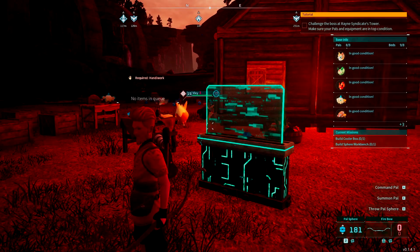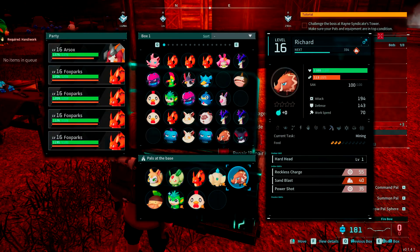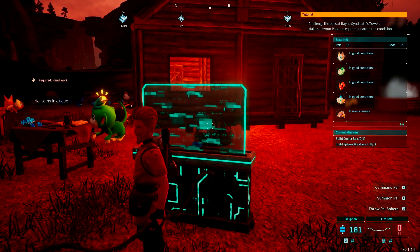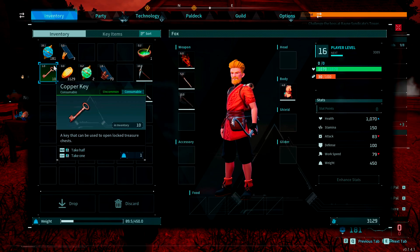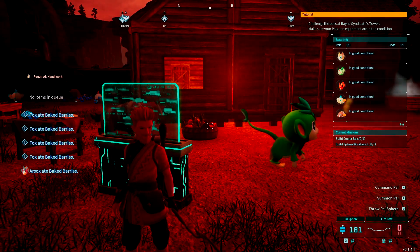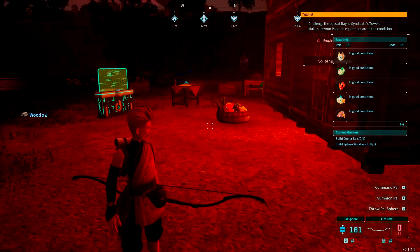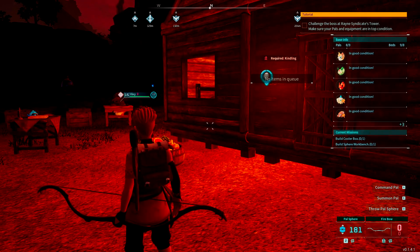The tenth medical condition is a minor injury, which happens primarily during a fight — during a raid or when you're out battling something. A minor injury means they're just a little hurt, basically cuts or bruises. The way to fix that is simply to give them rest: put them in the pal box and they'll heal there, or throw them on a bed and they'll heal up pretty quickly.